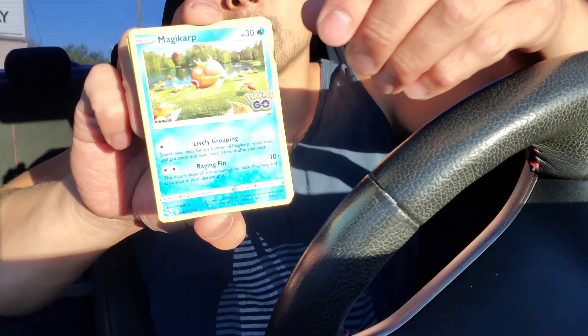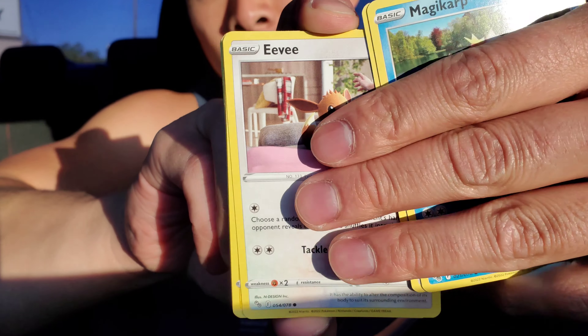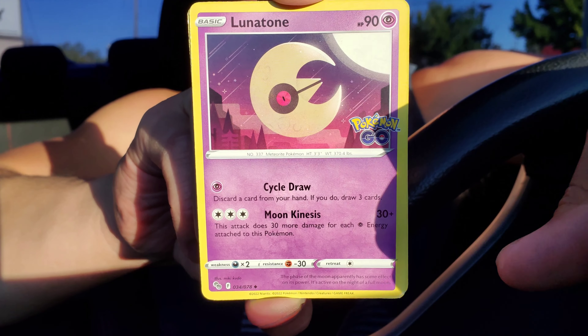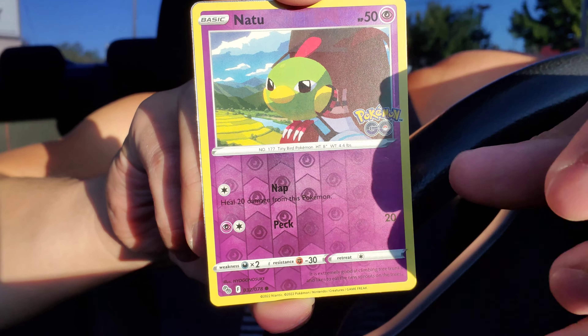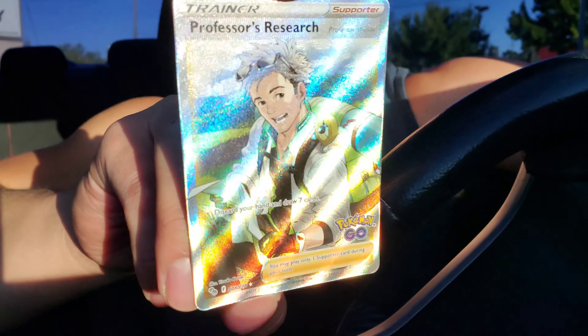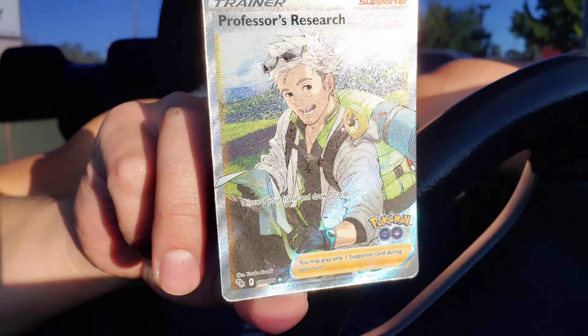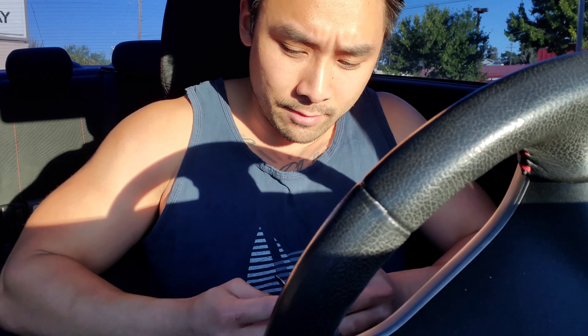It is nice having Pokemon on the shelves at stores now. Pack three: Magikarp, Meltan, Eevee, Pikachu, Alolan Rattata, Fire Energy, Lunatone, Ivysaur, Wartortle Reverse, Natu — oh my gosh — and a full art Professor's Research! I totally forgot that card was in the set. I'll take it! All right, halfway through and a full art out of three packs — not bad.